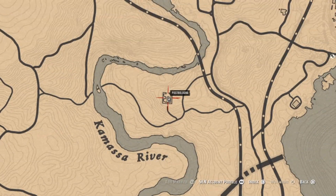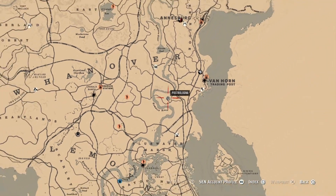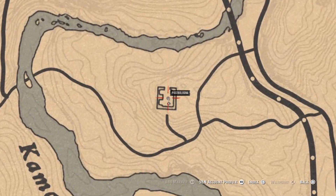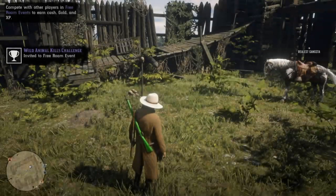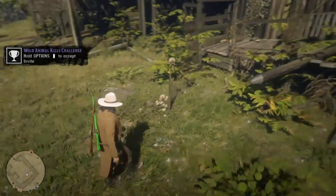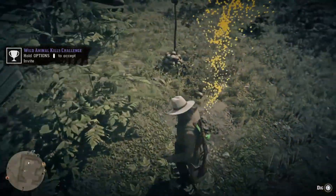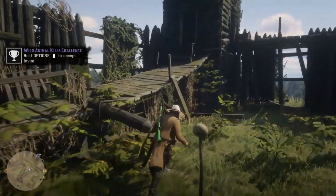Hey, what's up guys — I'm coming at you with some solo money and XP in the game of Red Dead Online. For this one, you guys want to head to this location right here on the map. It is a broken-down base made out of wood, and whenever you get here there is going to be a dig site right here that you're looking at.